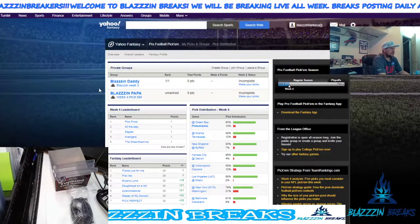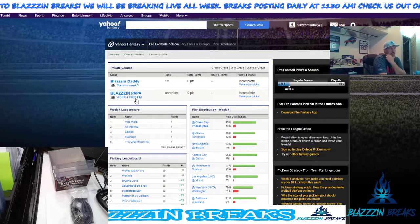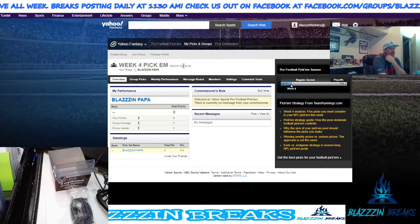I'm going to show you the group ID — it's called Blazin' Week 4 Pick'em. Every week I'll be starting a new one, so you'll be removed from the group week to week. I'm just going to do a new one. So go to week four — I'll give you the ID number here, the group ID number, and this will be in the description too. The group ID number is 64188.